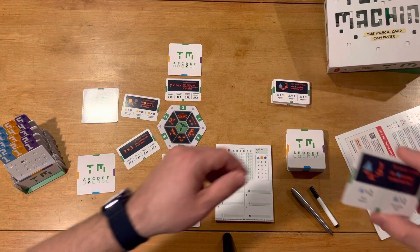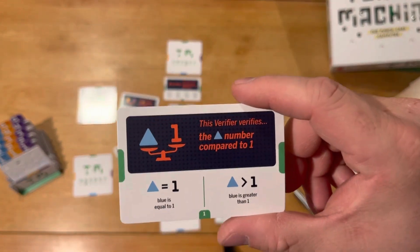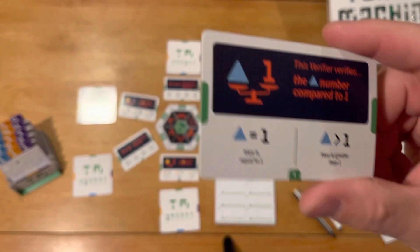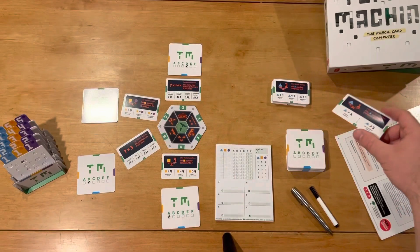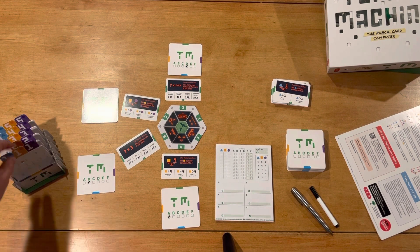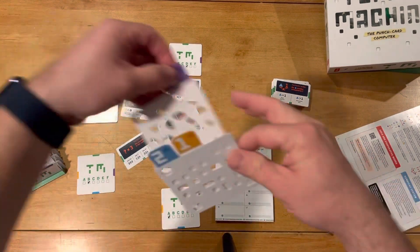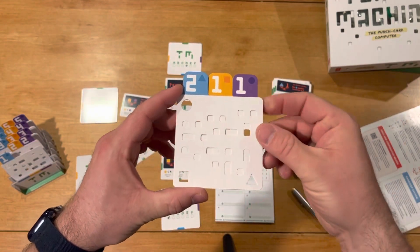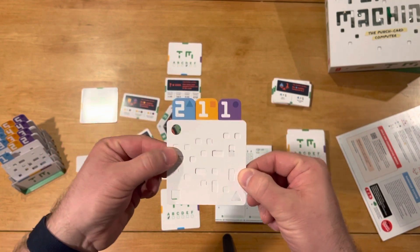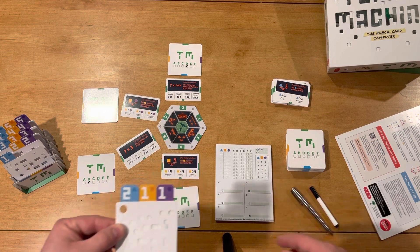For instance, this first card right here says that this verifier verifies the blue triangle number compared to one. So it's going to tell you whether it is equal to one or greater than one. That's the only thing this will tell you. When you go to make a solution, you're going to choose any three numbers. So let's just use this example: I'm going to go two, one, and one. You line them up and use that verifier with a specific card for the puzzle to see if that condition is true or not.